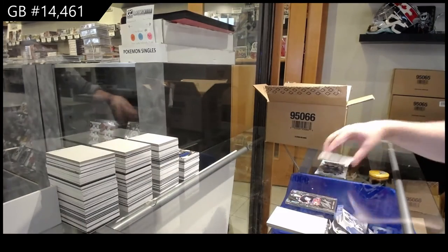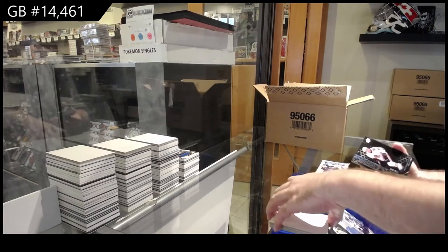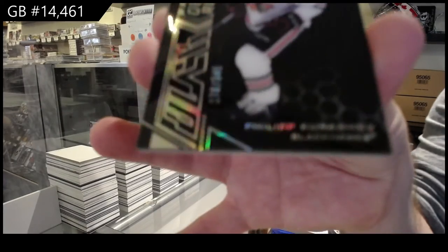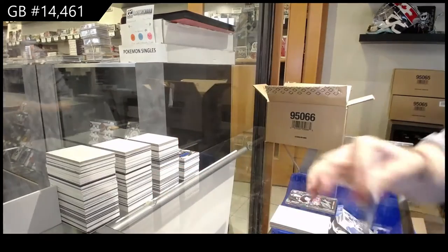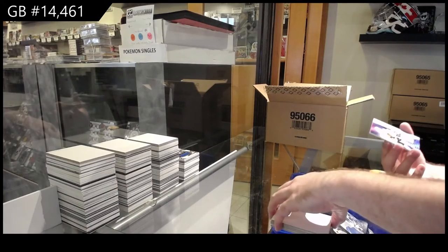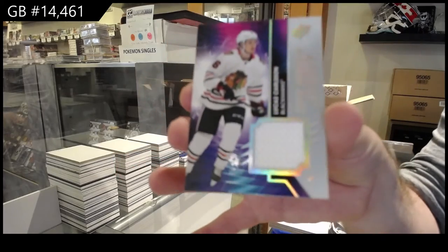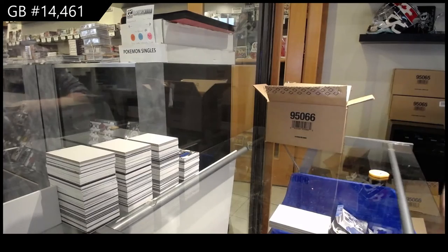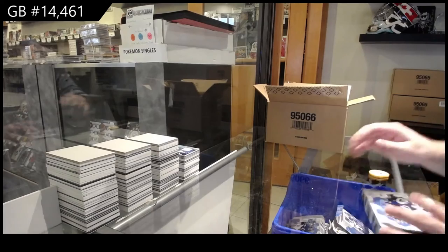I feel like there needs to be a bit more shine to that card. If that card had either an acetate top or a foil top, I think that would take it over the edge. Karushev, 3/49 for the Hawks. And for the Hawks again, Carlson Rookie Jersey. If you had that nice rainbow shine or some sort of acetate top, that would really make those cards pop a bit more.